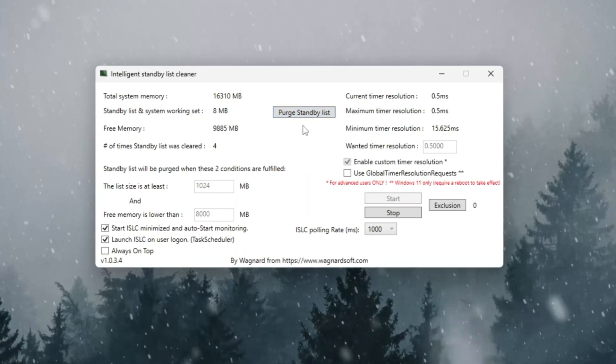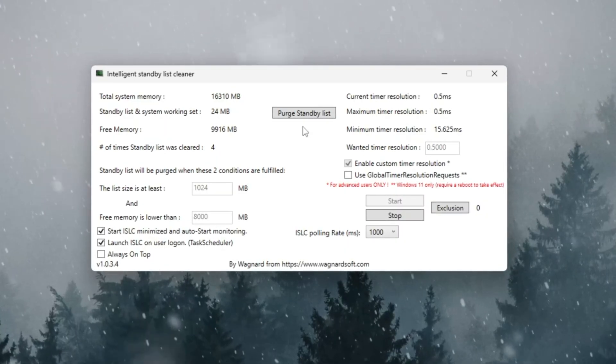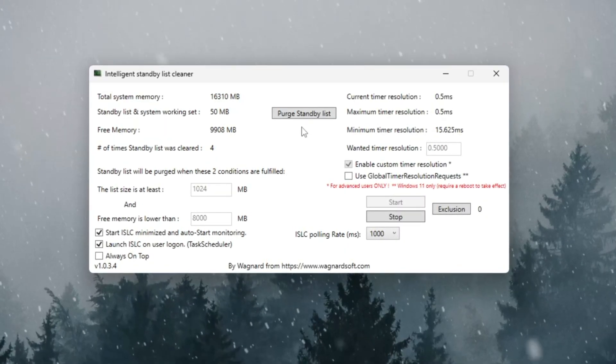This clears out unused memory and keeps your RAM clean. With ISLC running, Fortnite will stutter less and feel smoother because it always has enough free memory available.